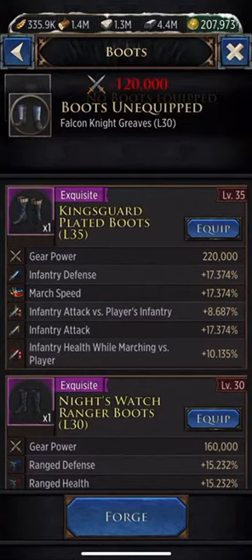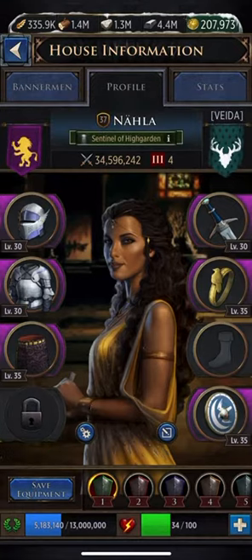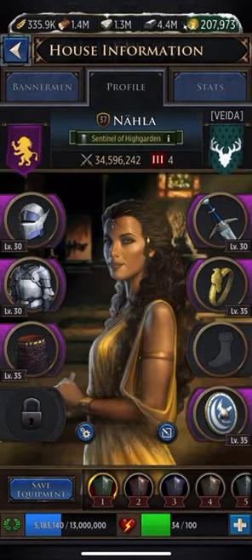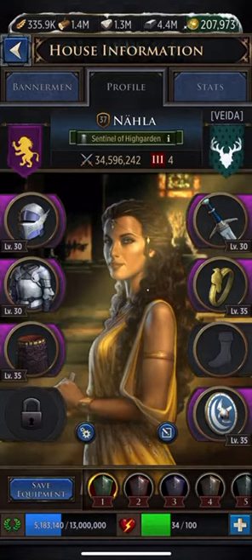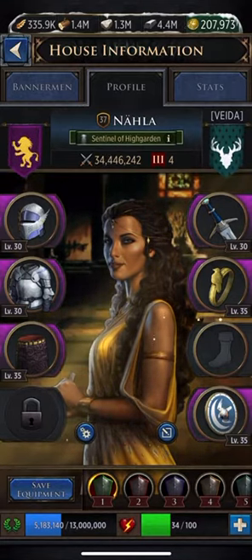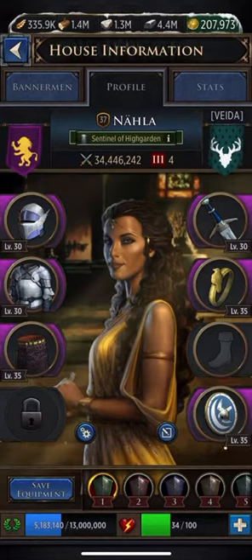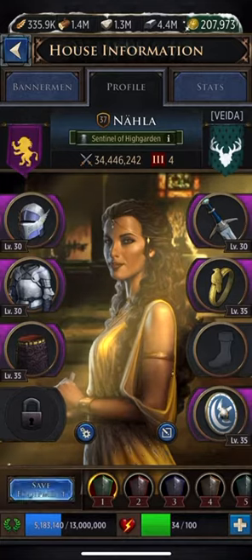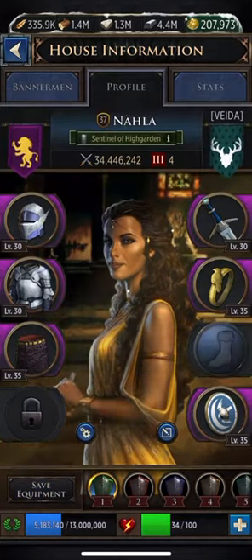So what you have to do — the easy way to fix this — is just click 'Unequip.' Now that you've made a change, basically the game thinks that because I put another set of Falcon Knight boots in there, even though it's a different level or a different quality, it's the same gear so it doesn't register it. So I'm going to completely unequip it, then click 'Save Equipment.' Now my preset is saved without any boots.